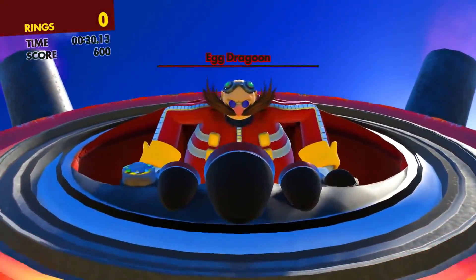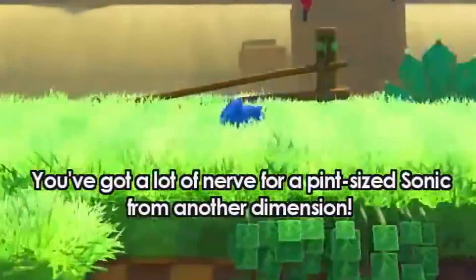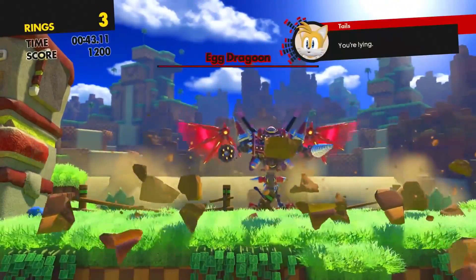Because how would Eggman be able to easily take down the world when he's been bested many times before? Maybe he uses the power of this Phantom Ruby to do it. Maybe that's how he gets back to Green Hill to fight Classic Sonic. I don't know, but I think that's a pretty big secret that they've been trying to keep.